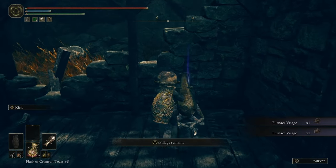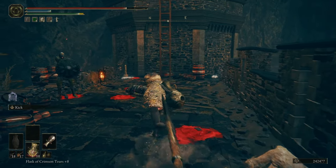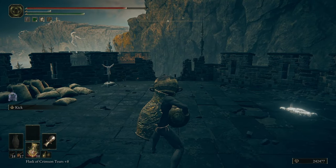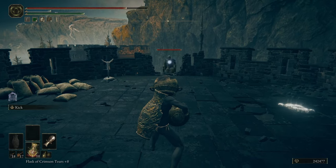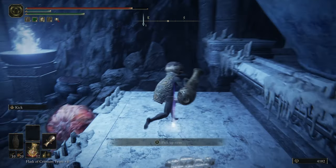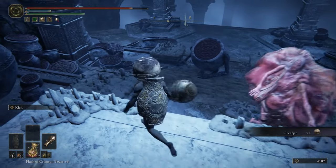I continue grabbing some more cookbooks. Some enemies are blocking the way to a few of my items, but of course the Lord of Pots will deal with them honorably. I make sure to grab my new helmet which also increases the power of my thrown pots.